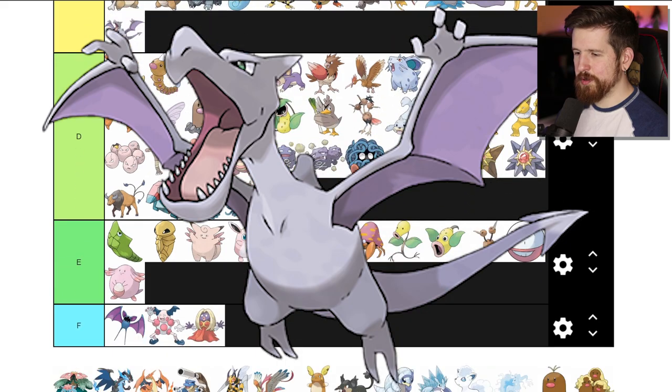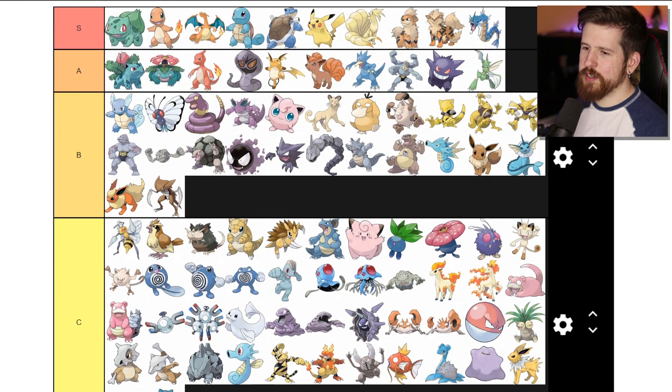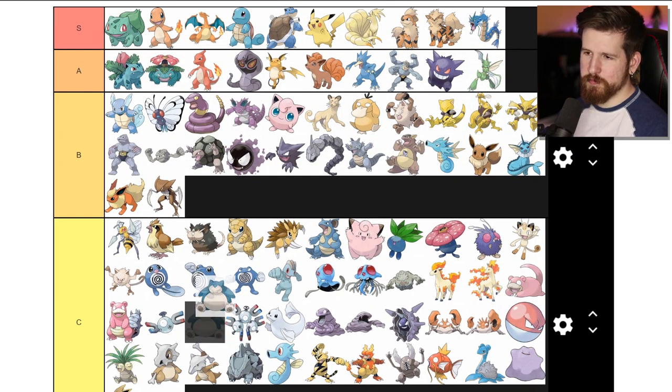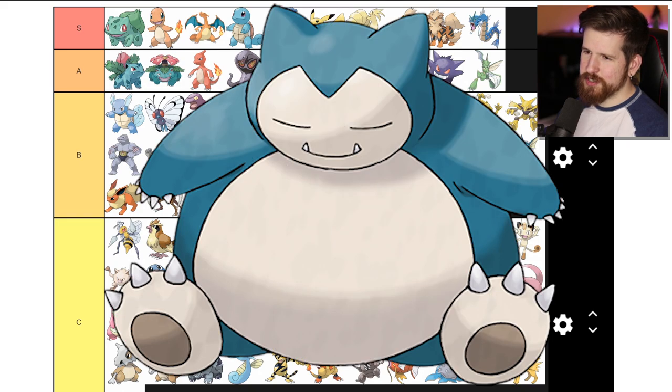Snorlax - I think out of pure charm we have to put Snorlax in B tier. I mean, we've all felt like Snorlax right? Some days you just don't want to get up - and neither does Snorlax. That's why you gotta have a poké flute.